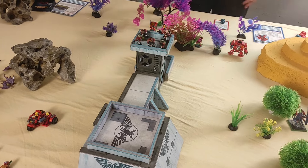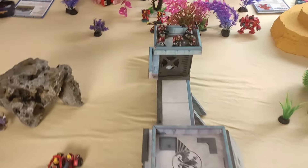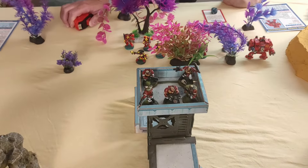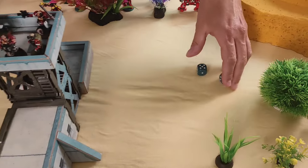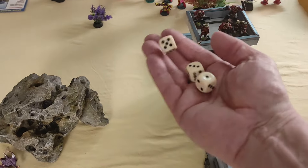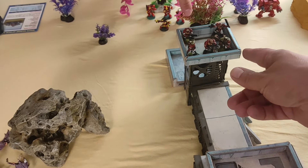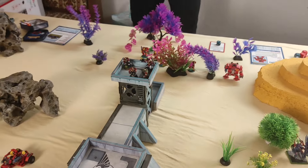The overwatch killed two Gargoyles. The Hive Tyrant's Devourer hits on two-plus, scoring two hits with sustained fire — a very good weapon. That forces a fear test from the Scouts, which is passed. Three hits wound on threes versus toughness four. After re-rolling, one Scout is down but no break test is triggered since it was only one casualty.